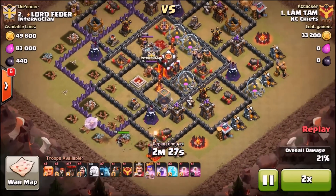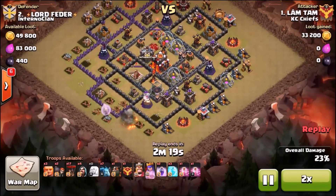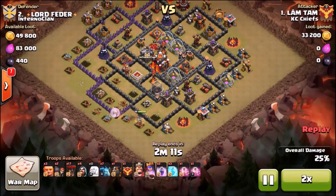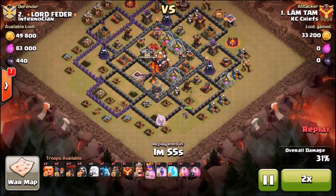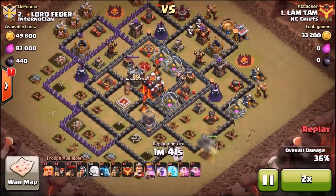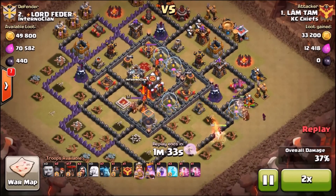The walls are kind of pathetic but on an air attack it really isn't much about the walls. With the extra 30 seconds you can let the queen walk a lot longer. He got two air defenses with his queen, so that leaves just two air defenses up top to deal with.